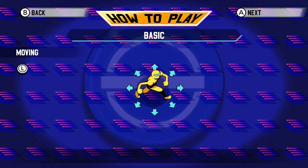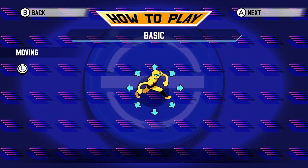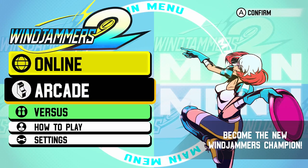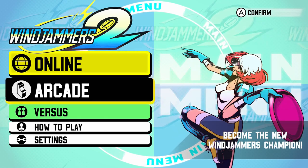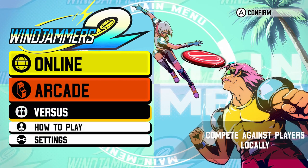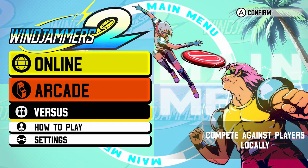The how-to-play section is just literally text and images. It doesn't give you a proper training mode or anything like that. Then you've got an arcade mode where it's just a map and you select matches, or you've got a versus where you can play couch co-op or play a computer, and then it's got online. So it is very bare bones. If you don't like the core concept of this game and you haven't got people online to play with, it's kind of sparse.